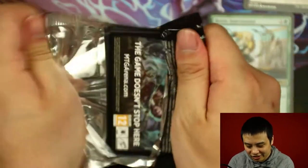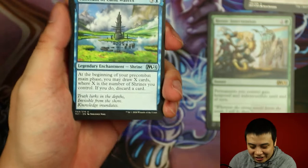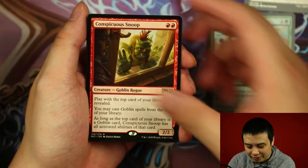Second booster pack. At this point you guys are all bored silly of all the commons. Everyone already knows what's going on. Garruk's Uprising, Soulseer, and Conspicuous Snoop.